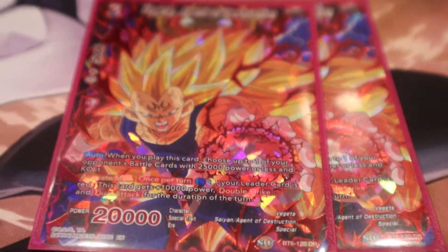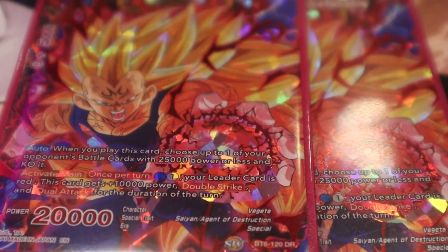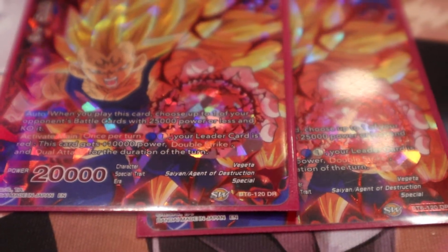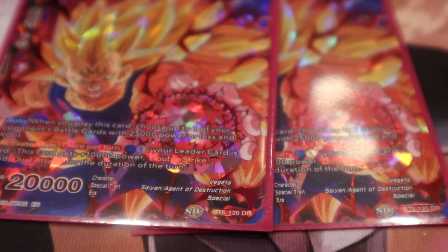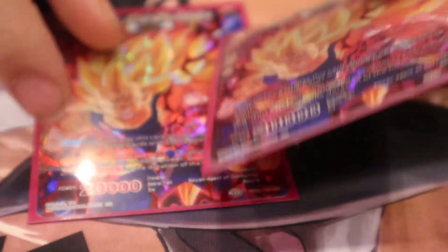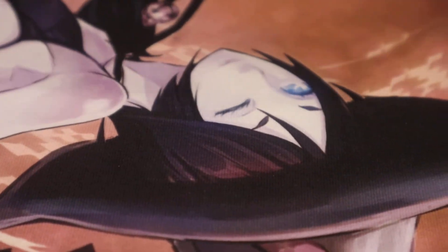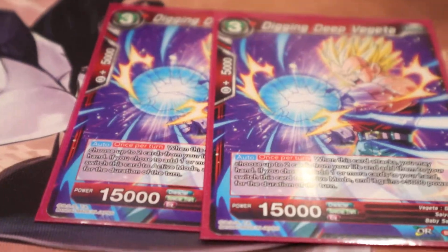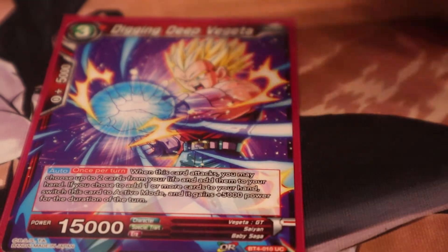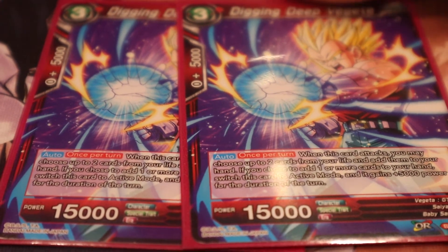Then we have Vegeta Agent of Destruction. This card is a finisher. Against a slow matchup like Janimba if you go first, you can play this card on turn three and pop something if they have anything. If not, it's a 20k or 25k, and when you activate main it becomes a 30k dual strike dual attack — puts a lot of pressure on Janimba. I played it on three with a charged Zeno and awakened, turning it into a 35k in one turn. And the best situational three-drop is Digging Deep Vegeta — just two, because you only want to see one in a game. Against slow matchups like Mil and Shenron it gets two life out, helps you self-awaken, gives you double attack, and gets combos out of your hand. This is a very grindy build of Pan — it's not super hard aggro.